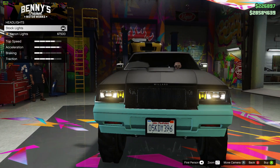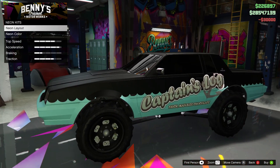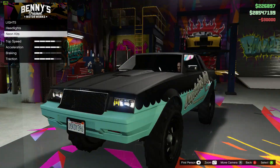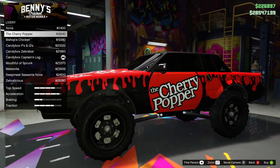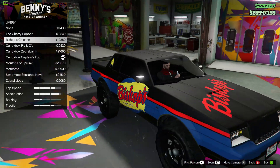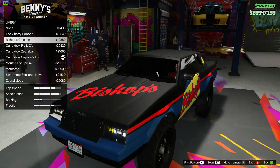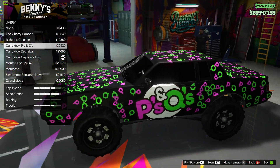In terms of customization, it's got pretty decent options. The liveries are actually kind of cool, although I only like a few of them — the Sprunk one, the zebra one, which looks pretty cool, as well as the ocean one, and I think the cherry one looks pretty nice too. It's gonna be interesting to see how you guys make your own donk versions for the car shows later on tonight.